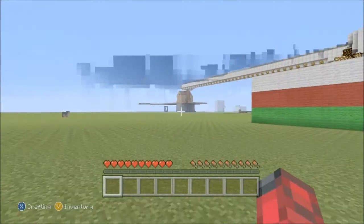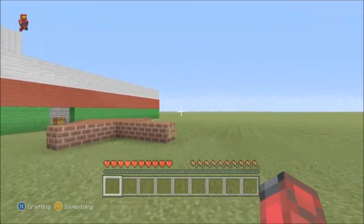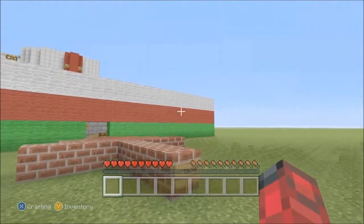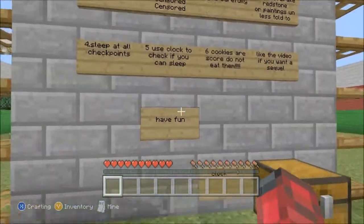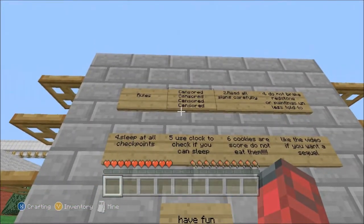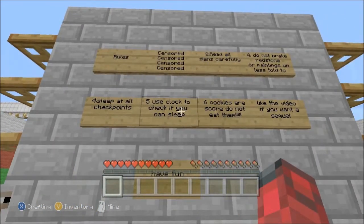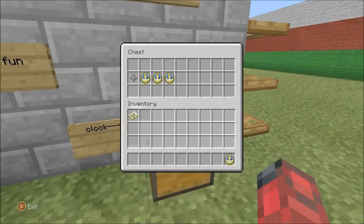What's going on guys, it's Still Game, welcome back to the video. Today we're doing a Minecraft Xbox 360 Edition adventure map - my first one I've done on Xbox 360 Edition, let's give a round of applause. This is part of a Christmas special, so let's get right into it and read the rules: read all signs carefully, do not break redstone or paintings unless told, sleep at all checkpoints, use the clock to check if you can sleep, cookies are scored so do not eat them, and like the video if you want a sequel.